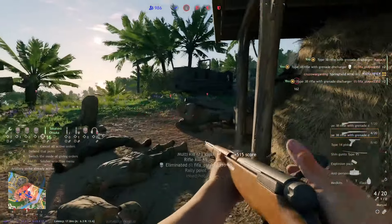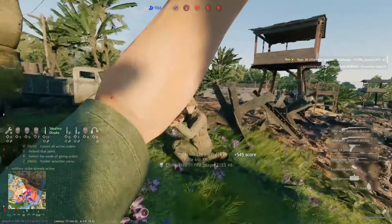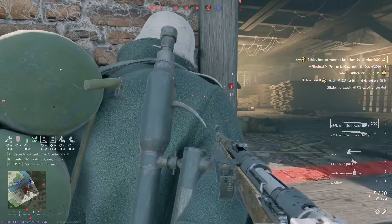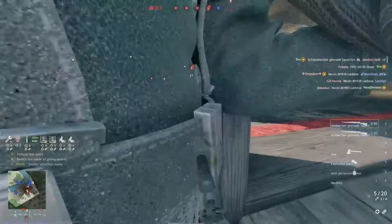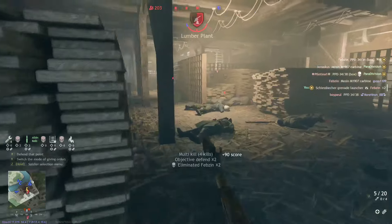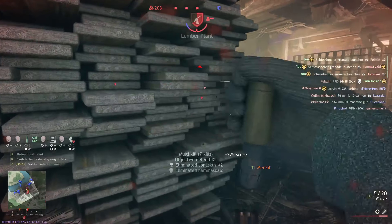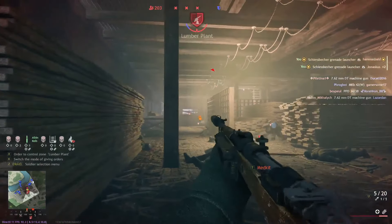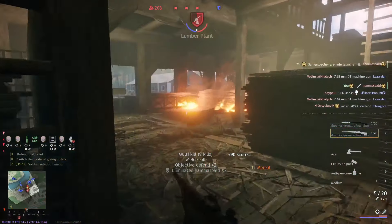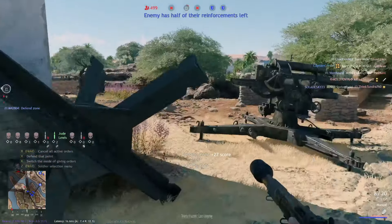Next we have the semi-auto rifles. Unlocked following the bolt-action series, these are a quality-of-life improvement because you don't have to reload after every single bullet — you can shoot your whole magazine one by one, and some even have very fast fire rates. This trade-off of lower damage but faster fire rate gives you a significant advantage against groups of enemies and at closer distances.